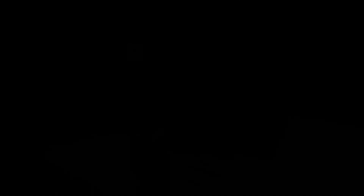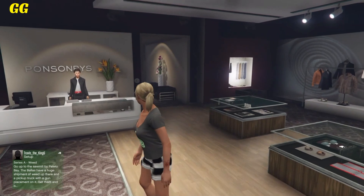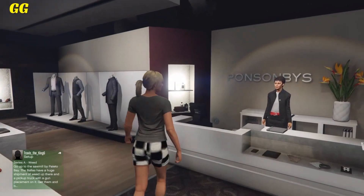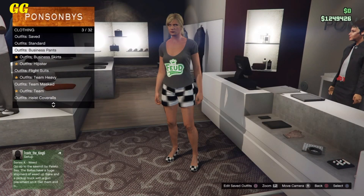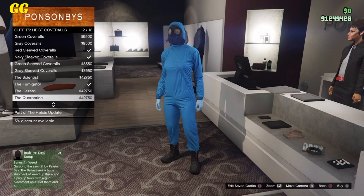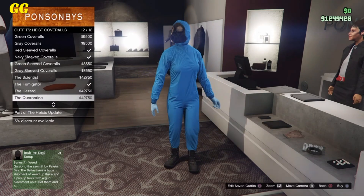The first step is to go over to any clothing store. Once you're here, simply go over to the front counter. Once you're at the front counter, go down to Heist Coveralls and select any that has a gas mask — go to the bottom of the list and select any color you would like.